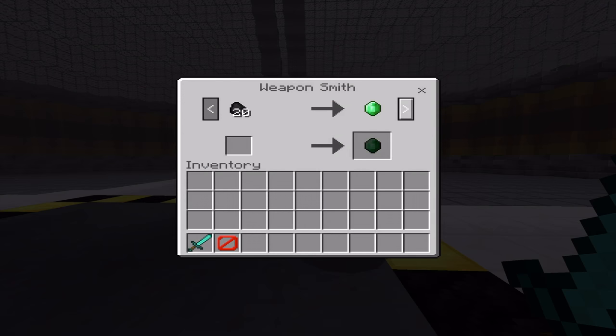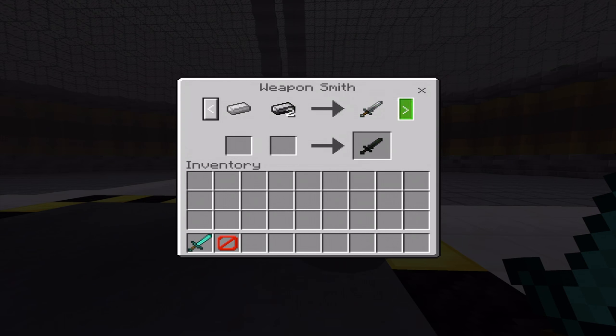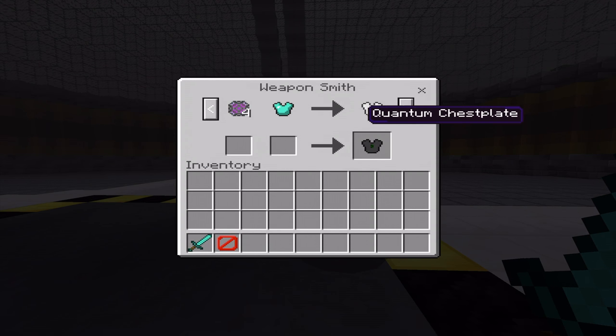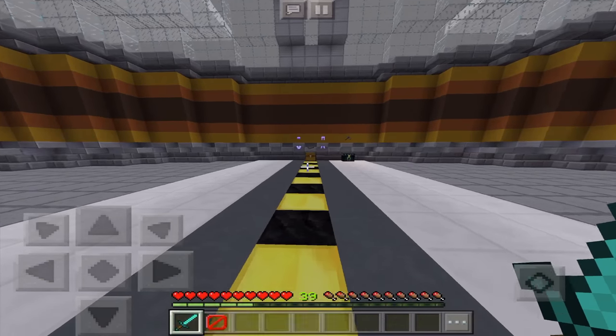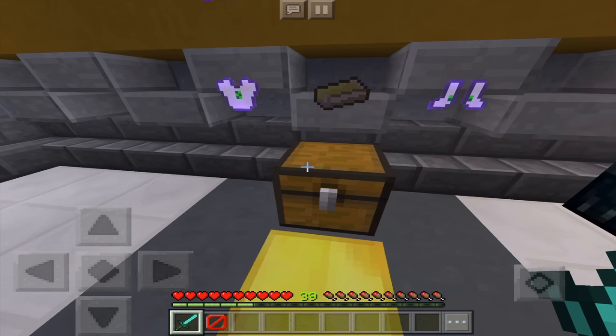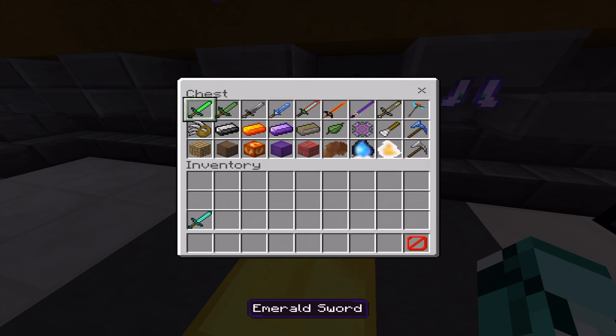You're going to need to find a weaponsmith. Once you find the weaponsmith, they will have all of the items and you can trade for certain stuff to get those items. So first let's start with the weapons.